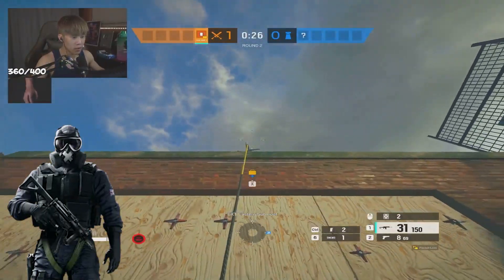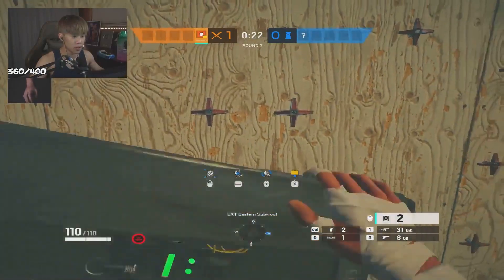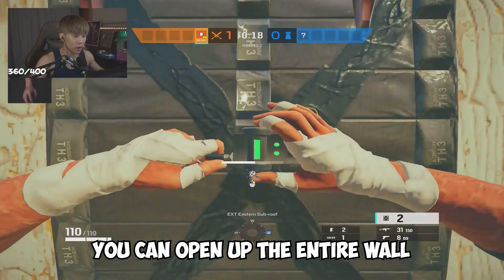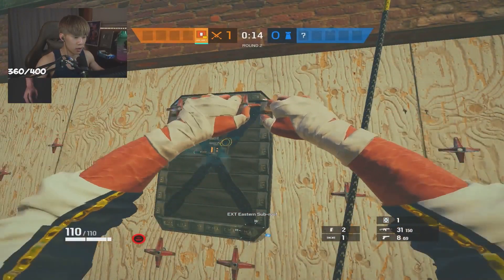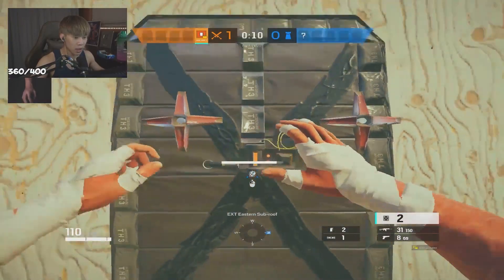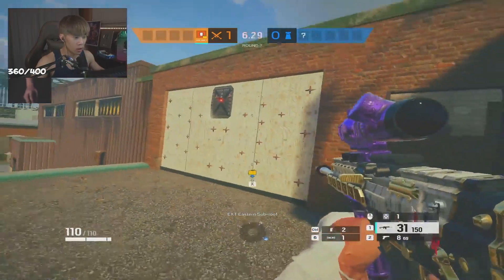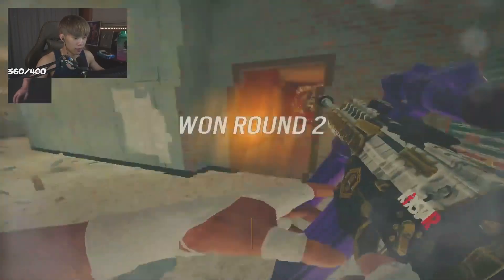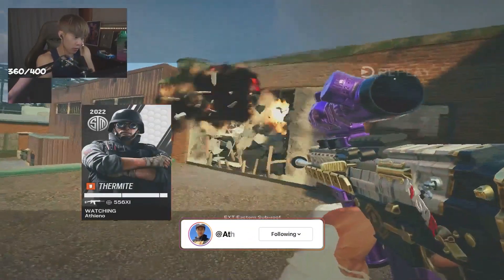To counter Mute, with the new Mute nerf he can only jam in a certain radius. So if you actually put your Thermite charge a little bit higher above, you can open up the entire wall. You'll be able to Thermite the wall open without needing a hard breacher or Thatcher — and that's really easy to do if you're ever low on time and your teammates aren't working with you.